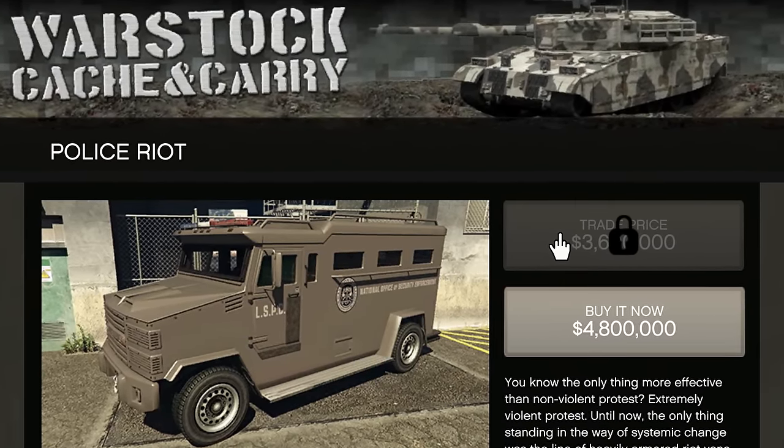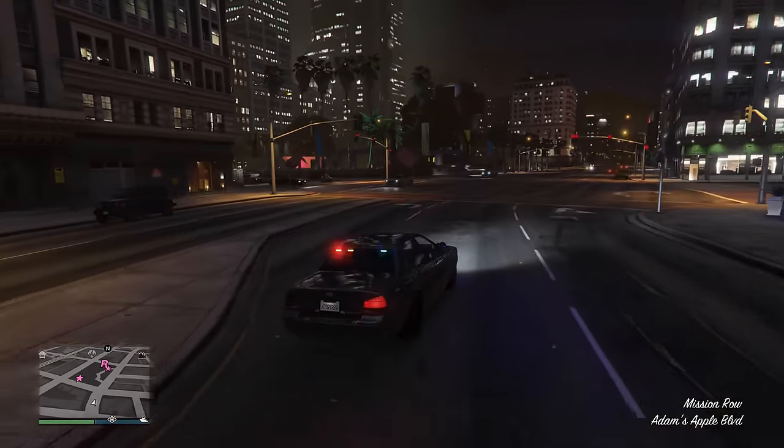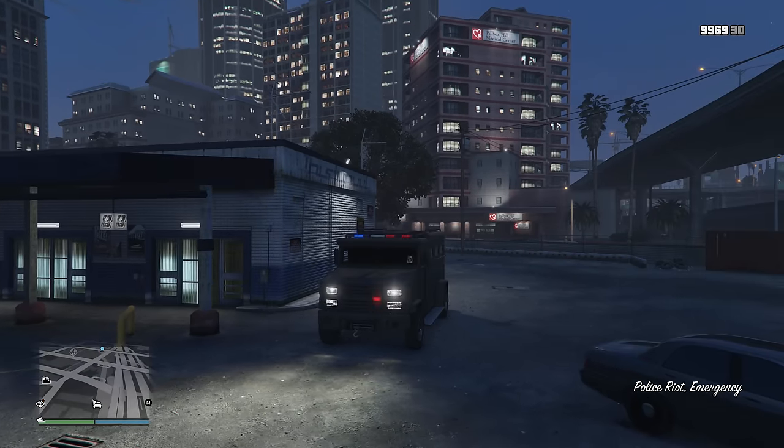The Cruiser and the Unmarked Cruiser are both personal vehicles and can be stored in your garage as well as upgraded. The Riot Van is a Pegasus vehicle.